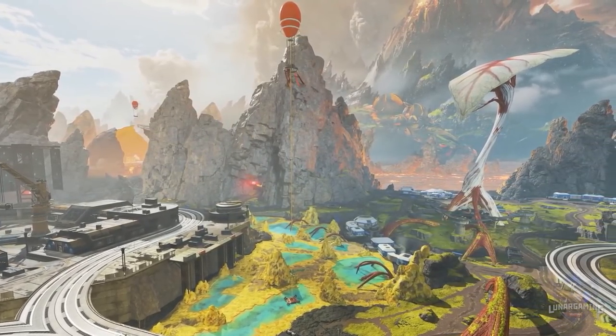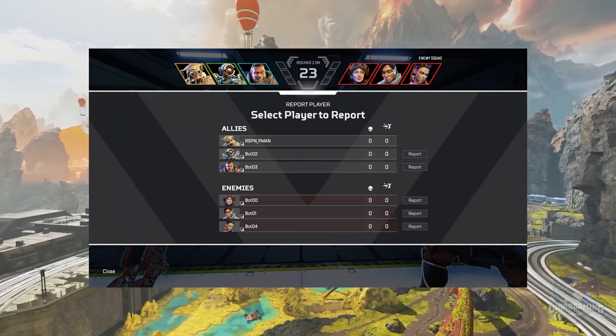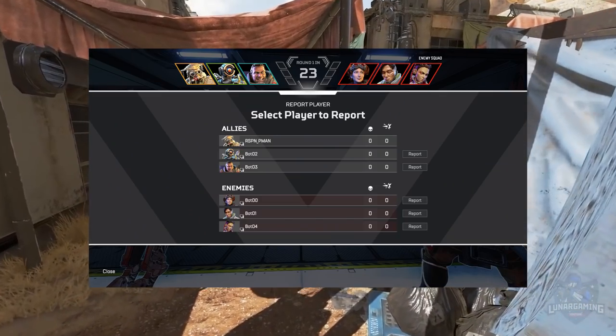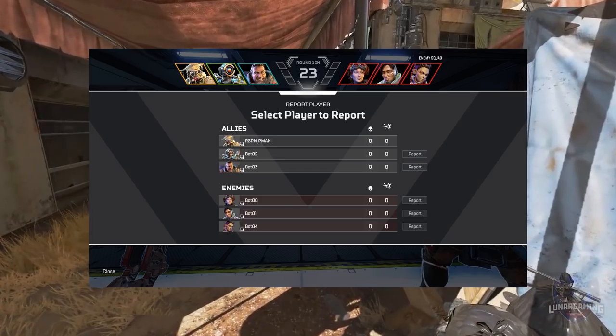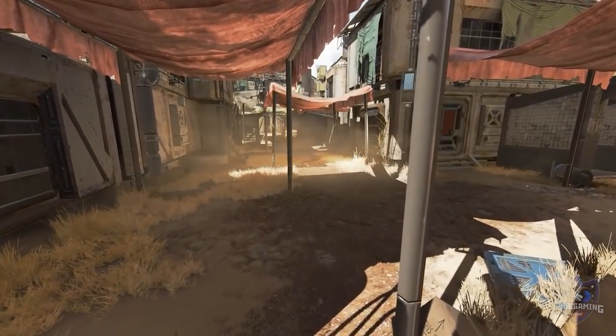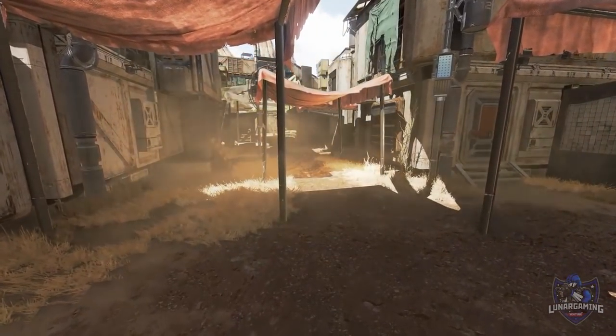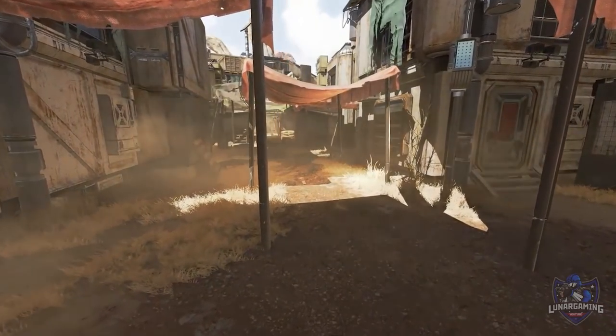Other changes added to Arenas: a scoreboard has been added to the map screen, and you can now report players by pressing Space or Y in the map screen. From round 3 onwards you'll now start with a shield battery in addition to 2 syringes and 2 shield cells. Care packages will also land 5 seconds earlier to make the contained weapon more viable throughout the rounds. A 6x scope has been moved from the base sniper weapon to a level 1 upgrade.